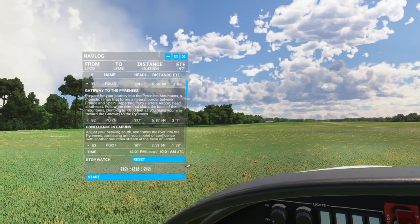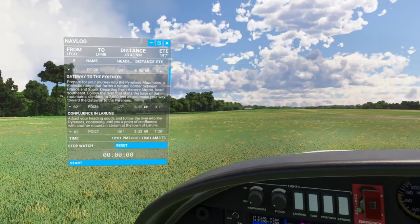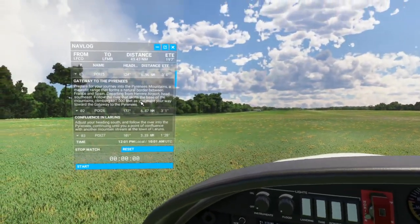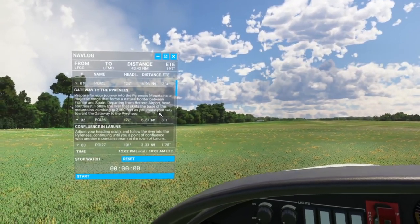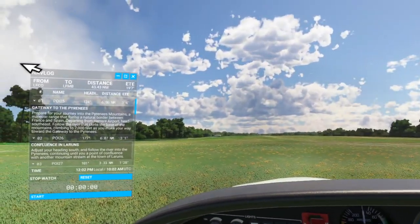So the instructions start off saying: prepare for your journey into the Pyrenees mountains, a majestic range that forms a natural border between France and Spain. Departing from the airport, head southeast, follow the river that skirts the base of the mountains, climbing to 7,000 feet as you make your way towards the gateway of the Pyrenees mountains.